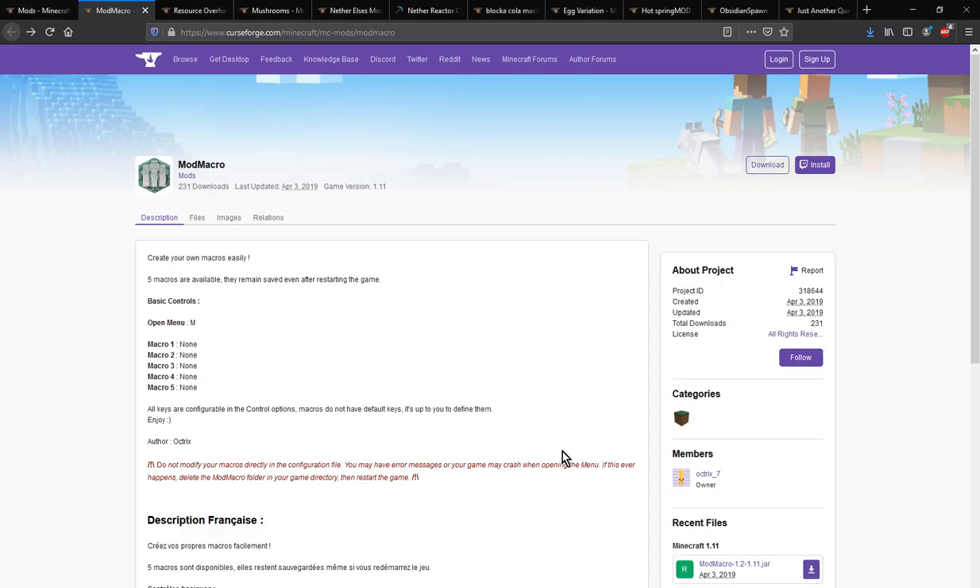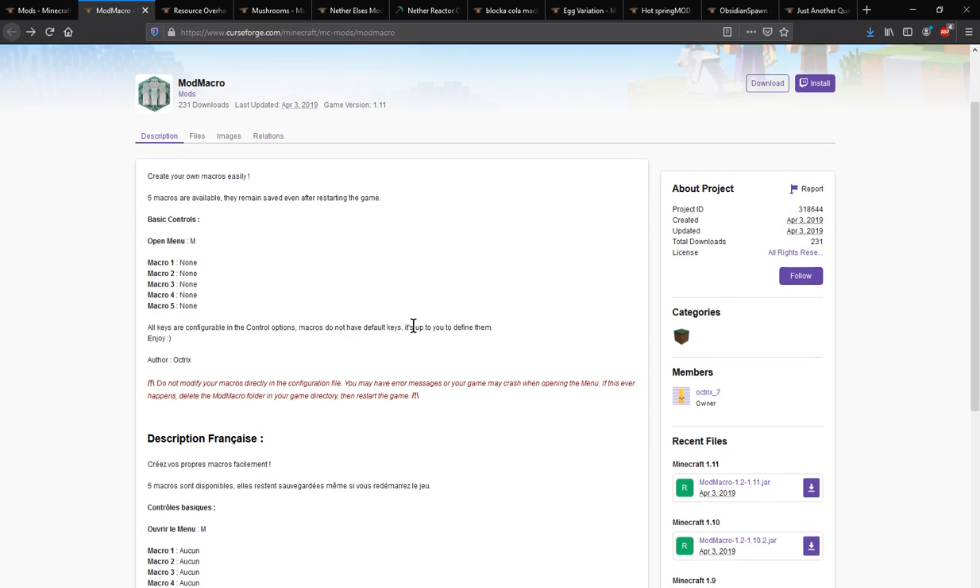Hello everyone, Sunset.toom and welcome to another mod overview, this time on Mod Macro, a mod that has the ability for you to set macros. Pretty much what you want to use these for is a way of setting up certain commands or certain other things on a bunch of other keys to make them quick to access.